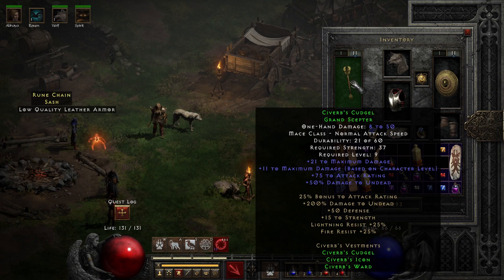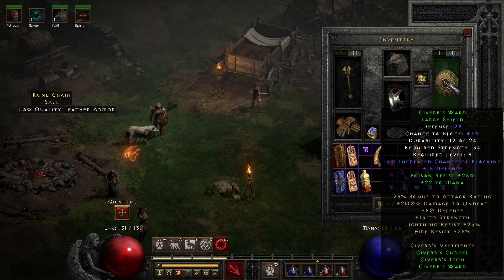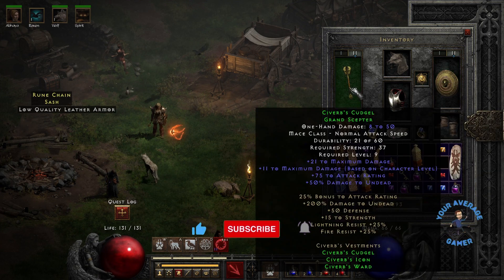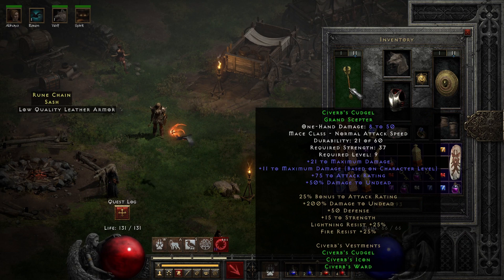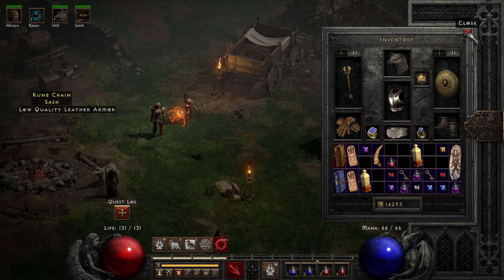Got this Cudgel with extra max damage, extra attack rating, damage to undead, extra defense, strength, lightning resist, and fire resist. That comes with the amulet — extra defense and cold resist, replenish life and regenerate mana — as well as Siverb's Ward, a large shield with extra chance to block, point resist, and extra mana. So it's just a small set, only three items, but we'll see how that does for our early on level 11 wolf.